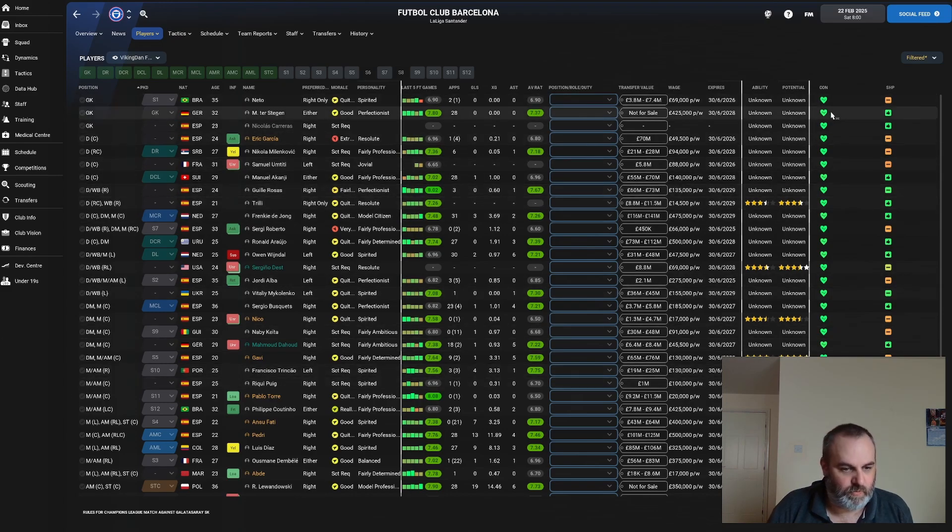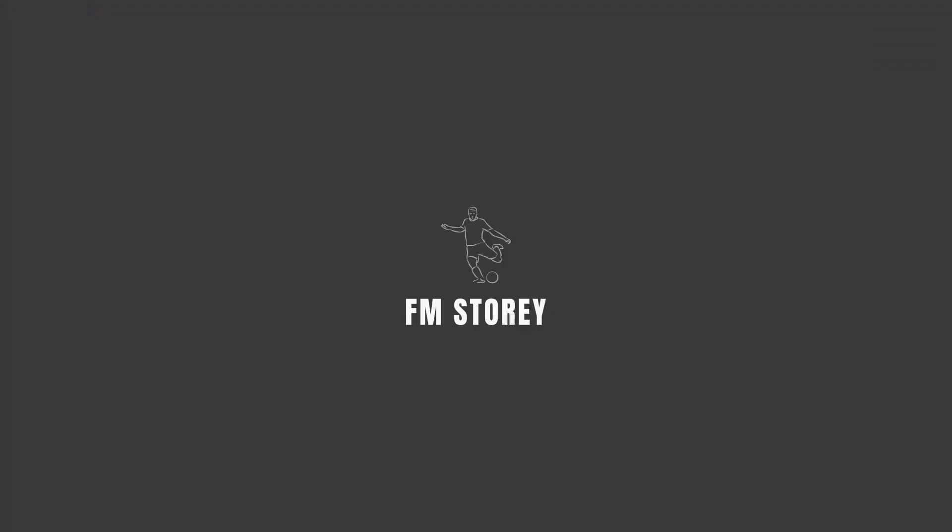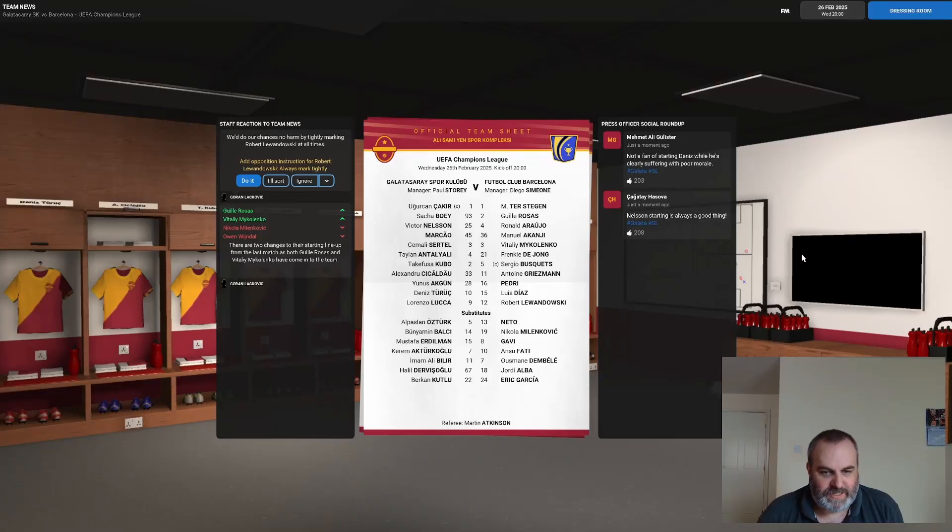We've had a couple of selection issues for this game against Barcelona. The main one is Fadjoli is suspended, so Tyrone's going to have to play in that deep-lying playmaker role. Kerem's form just means he can't be trusted in such a big game, so Dennis Turek is coming back into the team. We are missing Patrick van Arnhold, who's injured — he's the only one injured at the moment. Looking at that team, it's going to be a difficult game.